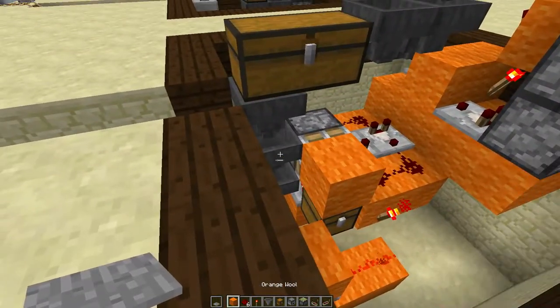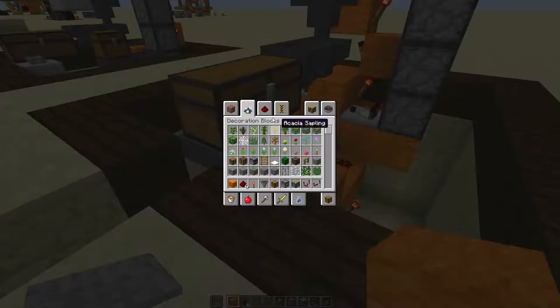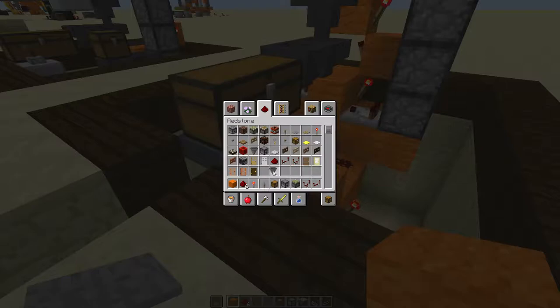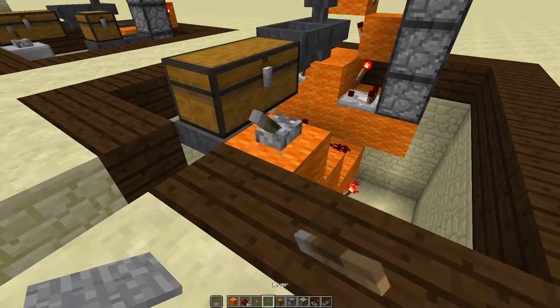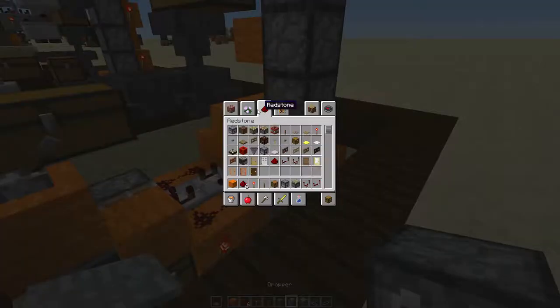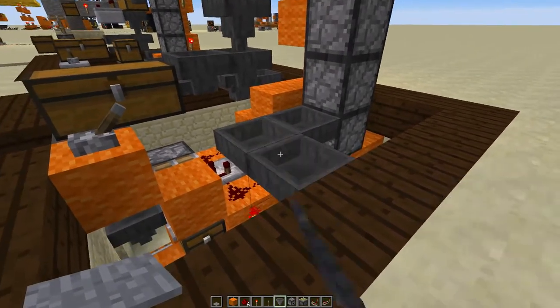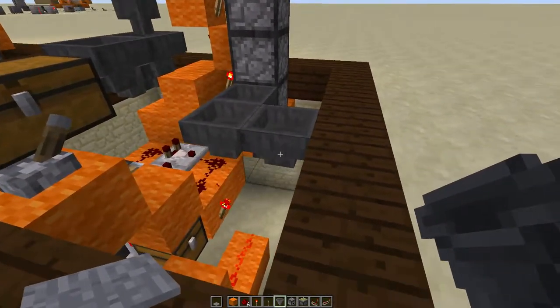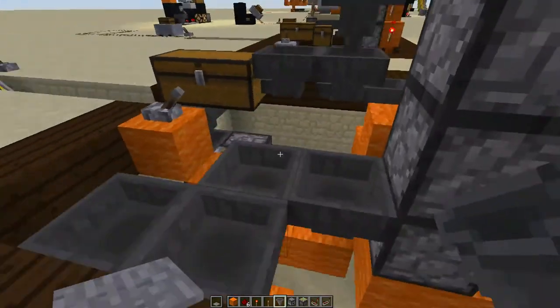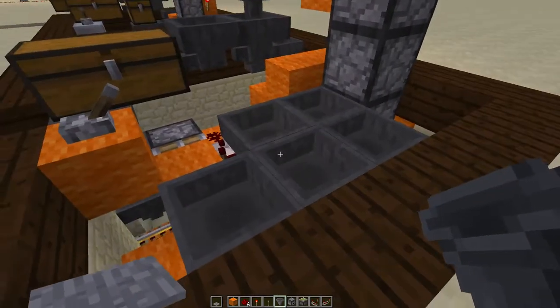Next thing you want to do is come to this hopper right here, place a block next to it — this is where you'll need your one lever. Place your lever on that and power it. For your inputs, this is where your items will come from — from your farms. You'll place a hopper right there, and you can feed that out into a bunch of different farms, whichever you have anywhere.